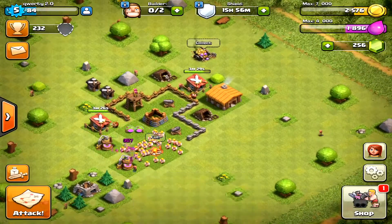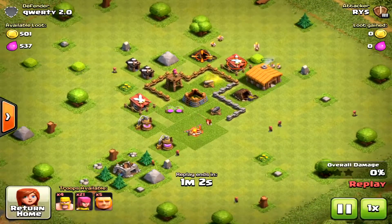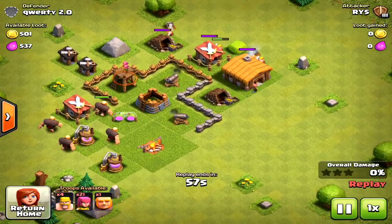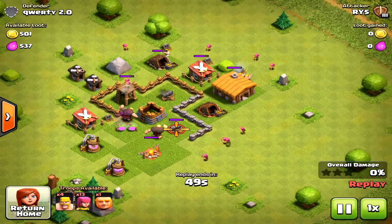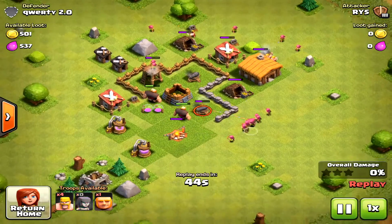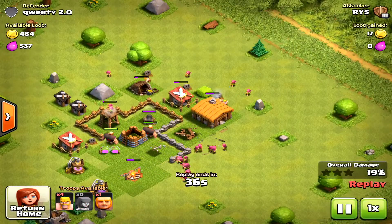I did get raided, so we're just gonna check that out real quick and see how we got defeated. This guy is probably town hall three just because he has giants, and this is 500 of every three soldiers — kind of sucks because I need all of those things. He uses the giant to distract all my defenses and he's just able to take everything out.